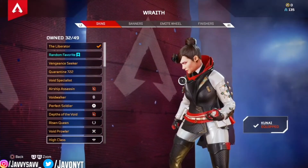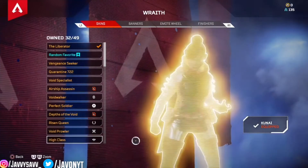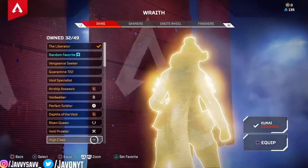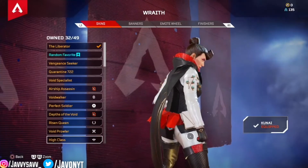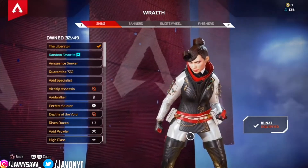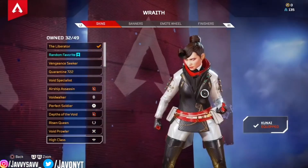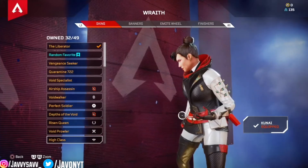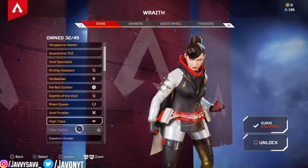Next is High Class. It's kind of like the Void Walker with the little cape in the back, but hers is a little different — it's way skinnier. I think I like this one better than the Void Prowler. I like the way they made her hair. It gives you that Black Ops new town type vibe with the way it looks and the structure. She's in my top Wraith skins list.